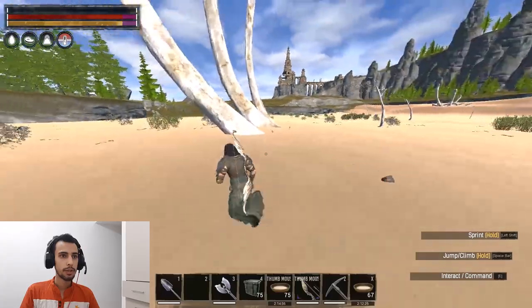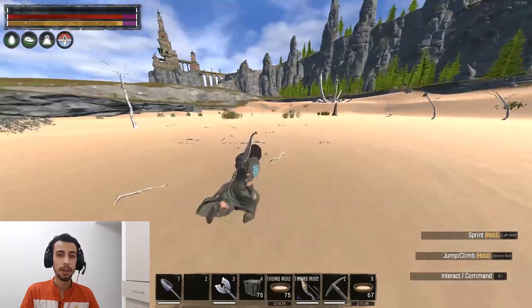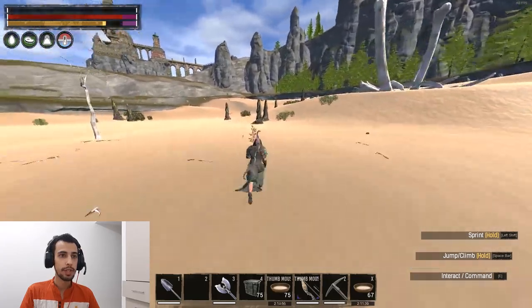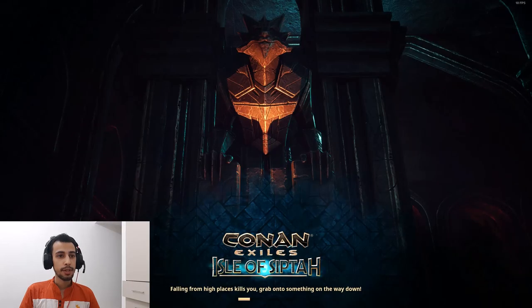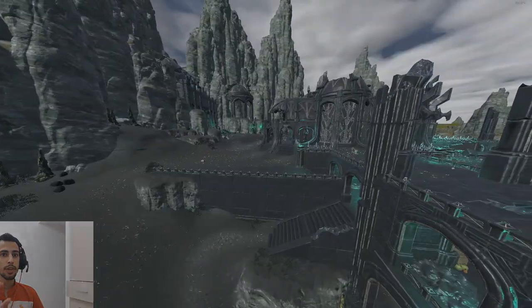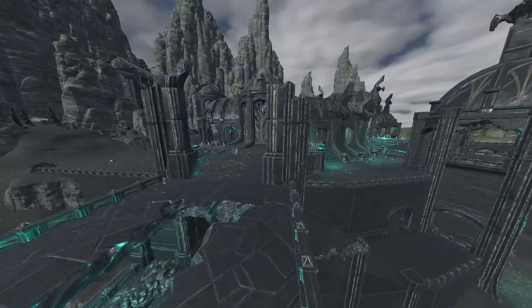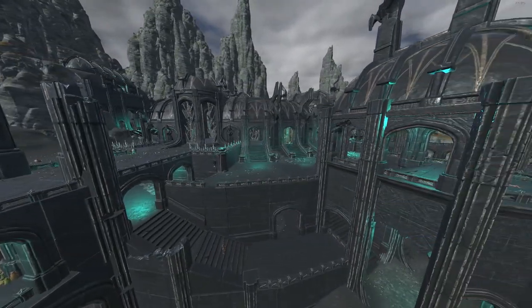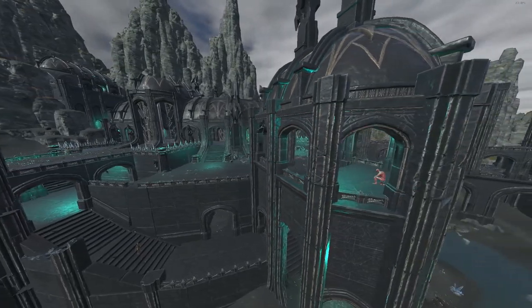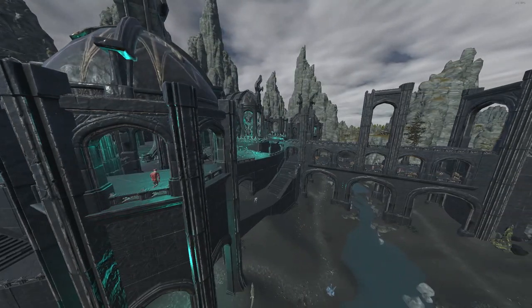Next brimstone location — it's like a desert. You have a lot of brimstone here. Be careful, there is also a scorpion boss here, so make sure you don't die to it. The last spot is on the bottom side of the map — the new side of the map. This is the last location for brimstone. It's the bottom side with the black area. You can farm brimstone and black eyes here. It has a lot of bosses, so make sure you have a strong thrall with you.